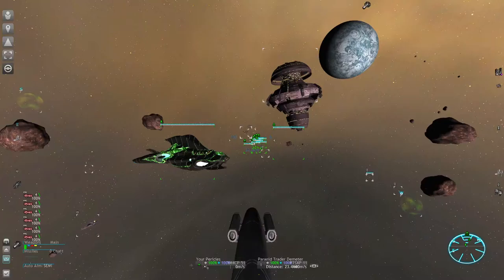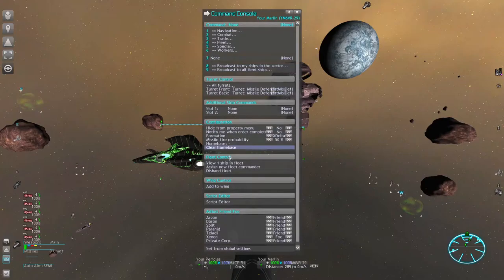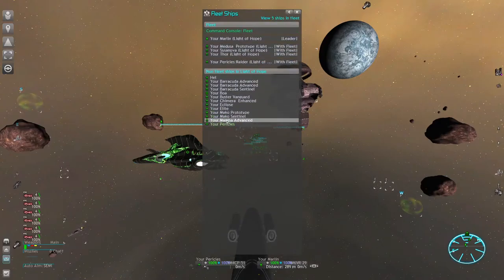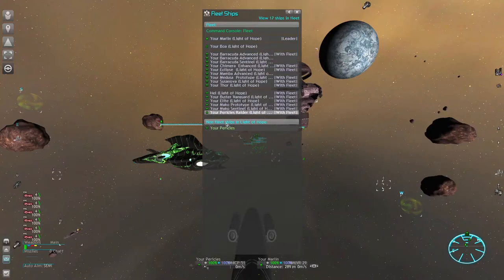We create our first fleet by promoting the Marlin to become a fleet commander. Then we add the fighters to his fleet. This list gives you all ships in the same sector and simply by clicking on them you add them to the fleet. Now we head over to the fleet settings.